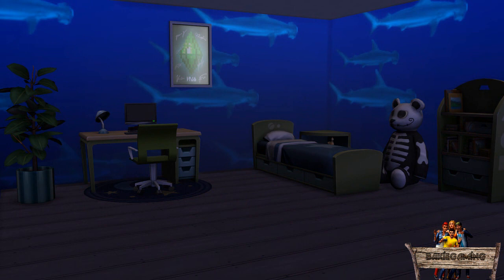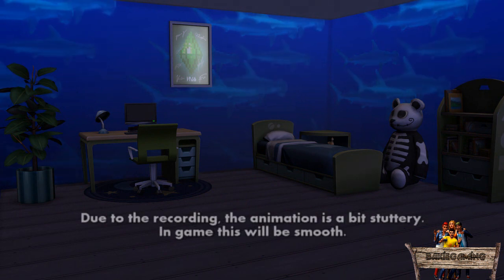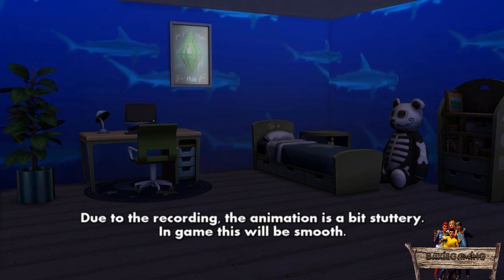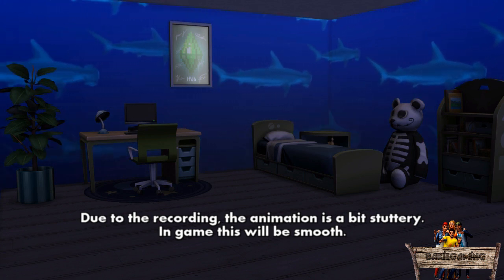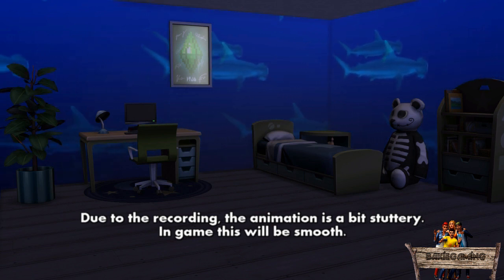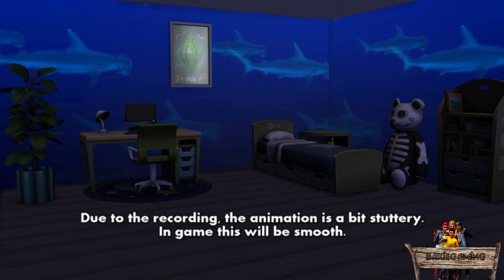Besides that, and this is the thing I really like about this wallpaper, when going into live mode the hammerheads will actually swim from the left side of the wall to the right and slowly move to the ceiling. If you look more closely you will notice that the smaller hammerheads are a bit darker in color and move a bit slower than the bigger ones.